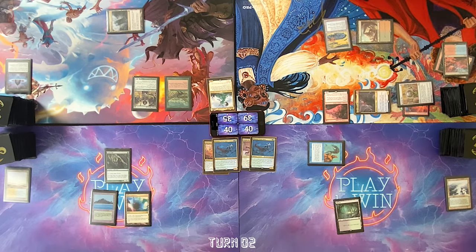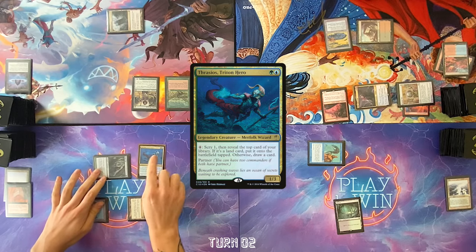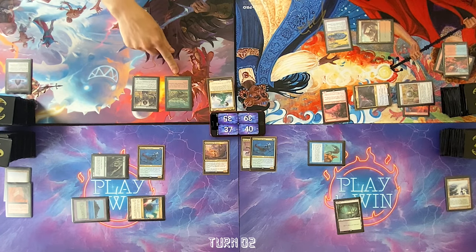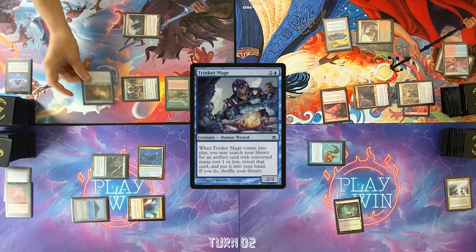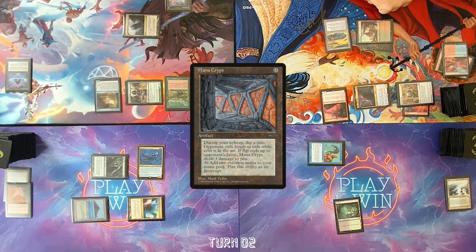Untap, draw a card. Mana Confluence. Cast Imperial Seal, put this card on top of my library. Cast Thrasios. Pass turn. Draw. Generate a blue with Carpet of Flowers, targeting Dylan. Trinket Mage — search my library, get a Mana Crypt and put it in my hand. Pass the turn.